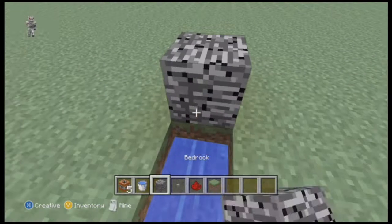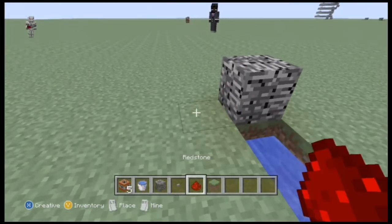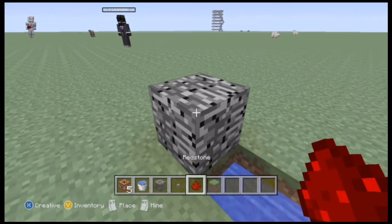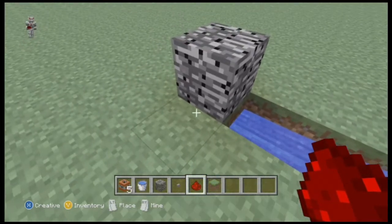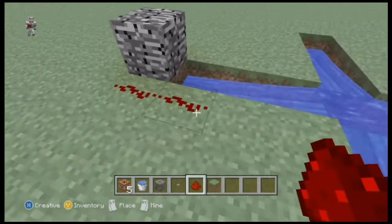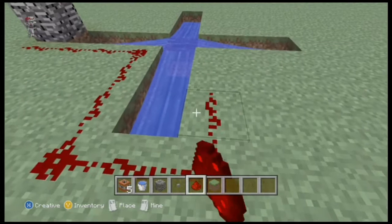After you build three blocks out in every direction, you place — it doesn't matter what block it is, but I just use bedrock. And then you're going to place redstone all around it on every side.